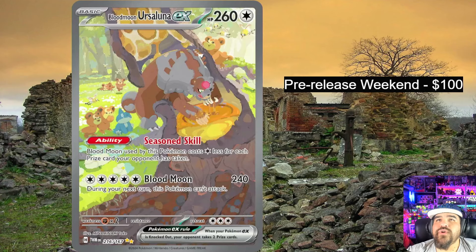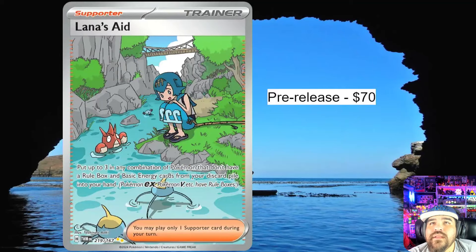The Bloodmoon Ursaluna EX had a pre-release price of $100 — another one of our most wanted cards. On release day the price is around $80, but $100 was the max we could see in sales on TCGPlayer.com.